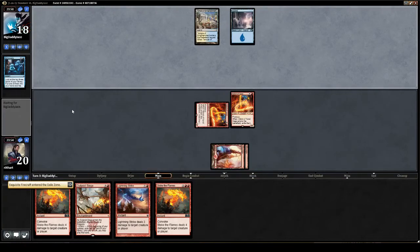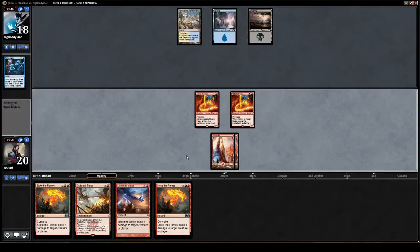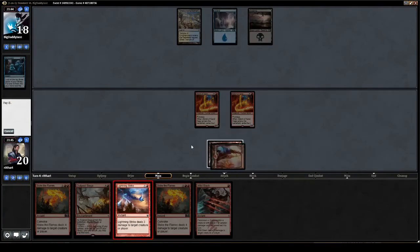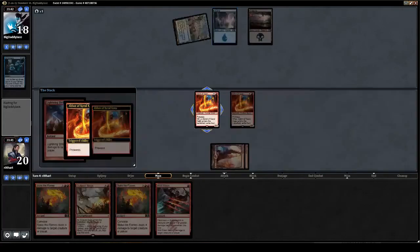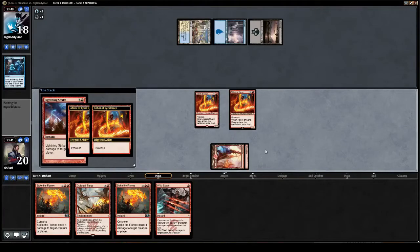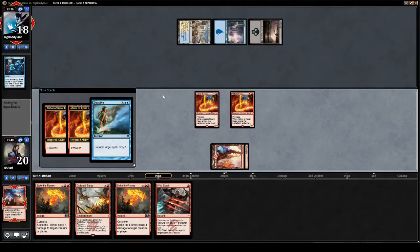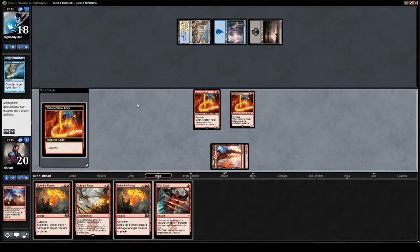Opponent sees the writing on the wall, what with four damage spells and Prowess creatures. He is probably searching for his black removal. Goodness gracious. We're gonna race him down as fast as possible. Get our Prowess triggers. Even if he pulls the trigger on his dissolve, we're gonna six him here. And he doesn't have the mana to do removal this turn. Although, a Bile Blight would kind of eat our lunch right now, admittedly.